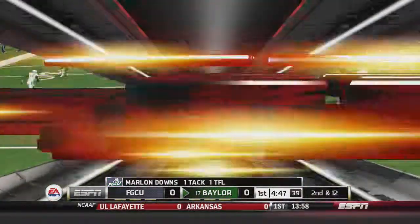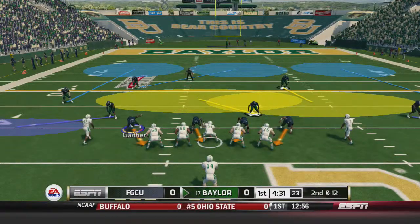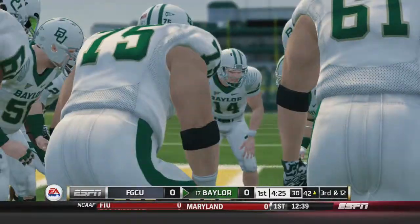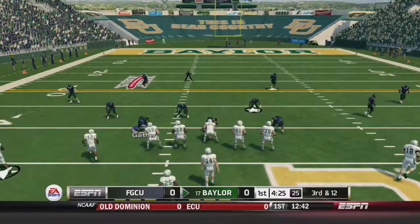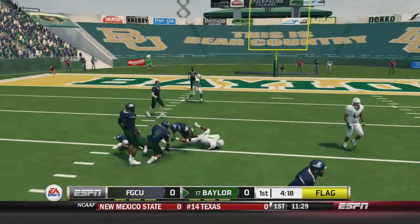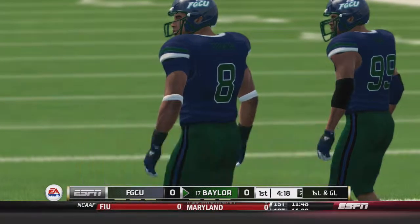Two-yard loss, Marlon Downs on the stop. Now to be honest, I have no idea how good anyone is on this team, so we'll see whether they're good at zone or what. Bryce Petty will throw it away — it'll be third and 12 for Baylor from the 42 of Florida Gulf Coast. Third down, 12 to go. Petty takes a snap, hit as he throws, it's a wide open Coleman for 15 more yards. It's a face mask on Tremaine Thornton.